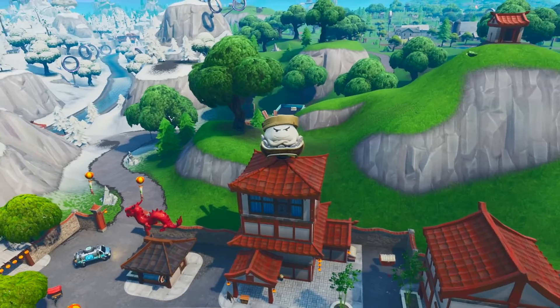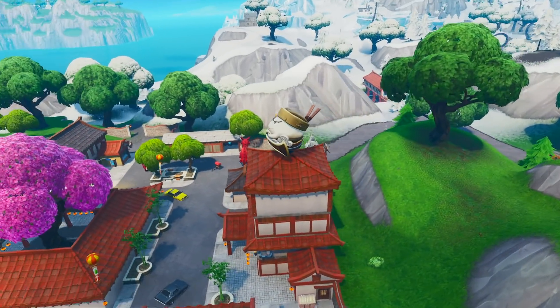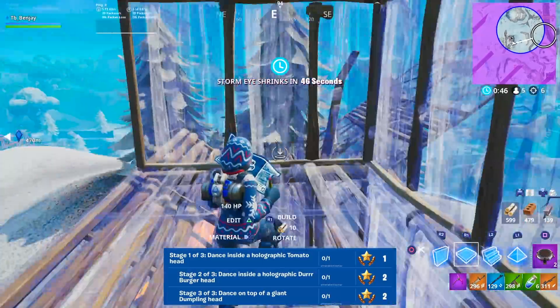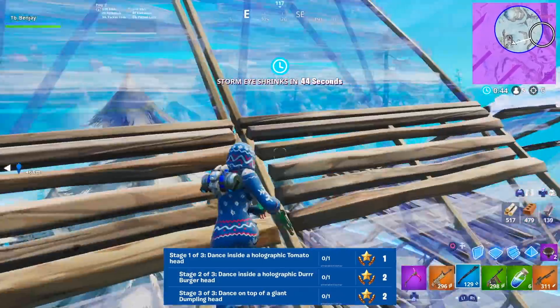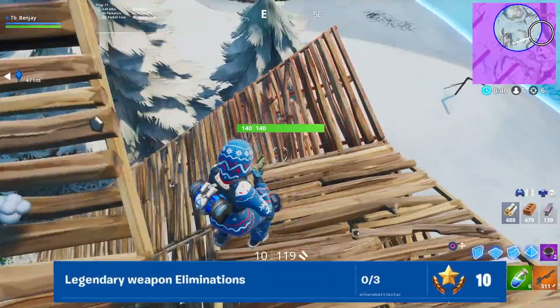The last stage is to dance on top of a giant dumpling head, found all the way down at Lucky Landing. People don't land there often so it shouldn't be too hard. Just land on top of it, do your dance, then jump back down and get into the game.